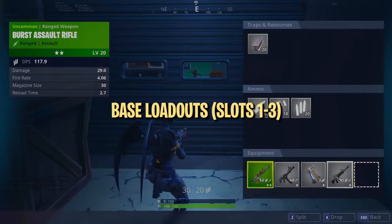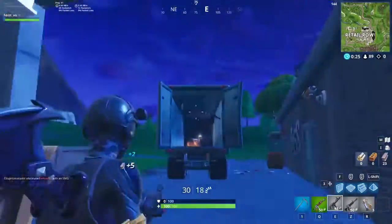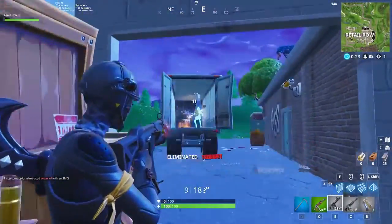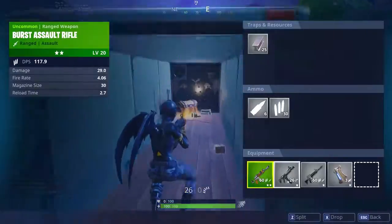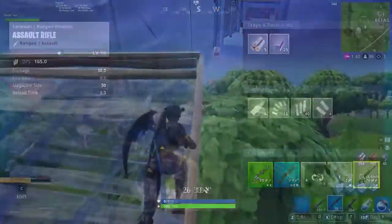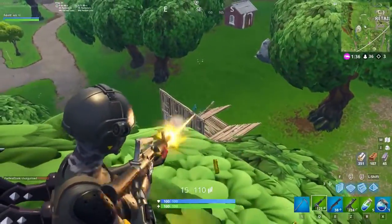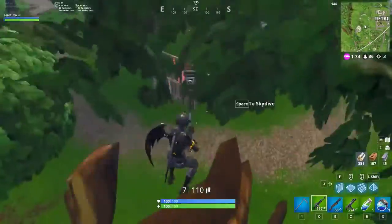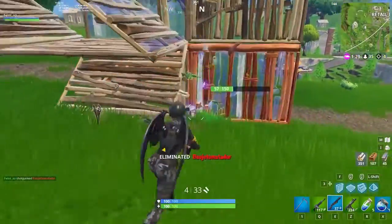After the initial landing phase and early skirmishes, you want to loot up and secure your base loadout — the bare minimum loadout you want to find before leaving your landing spot. As the meta stands right now, the most commonly used base loadout includes an assault rifle, shotgun, and SMG. Assault rifles are unrivaled in terms of damage and midrange accuracy, and the shotgun into SMG swap is widely considered one of the best combos for close quarter combat because of how much damage it can do in mere seconds.